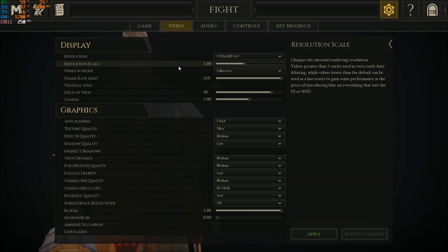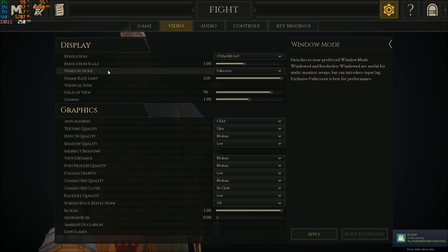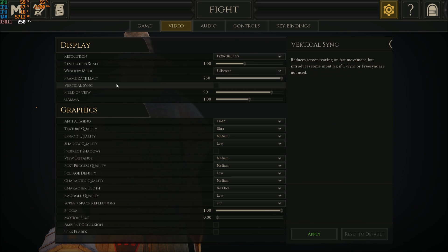Resolution scale is a last resort — if after all the changes you still don't get your 60 or 144 FPS, you can lower it to 0.95 or even 0.90, but your image quality will decrease a lot. For frame rate limit, I'm using the maximum but I'll probably set it to 144 to match my 144Hz screen so I'm not rendering frames I don't need. Field of view is preference — I'm using 90.